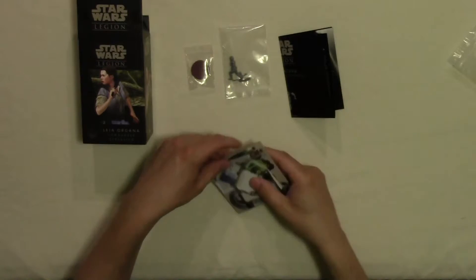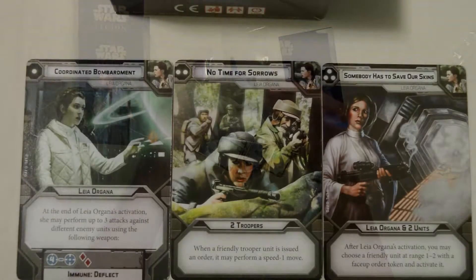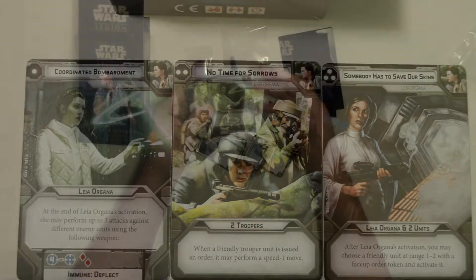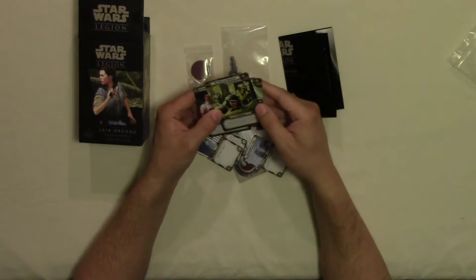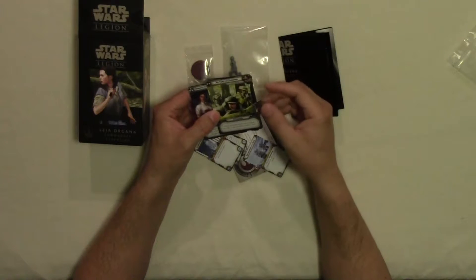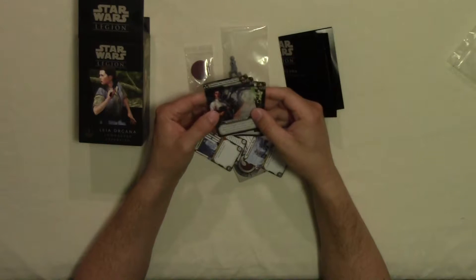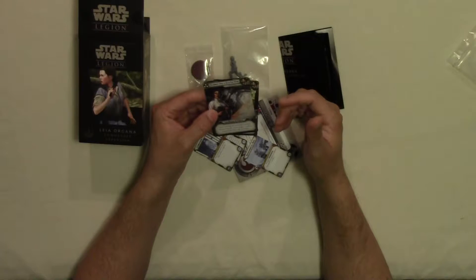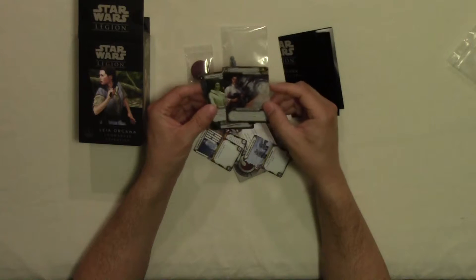Just like with Veers, you have new Command Cards. Coordinated Bombardment: at the end of Leia Organa's activation, she may perform three attacks against different enemy units using the following weapons. No Time for Sorrows: when a friendly Trooper unit is issued an order, it may perform a speed minus one move. And Somebody Has to Save Our Skins: after Leia Organa's activation, you may choose a friendly unit at range one to two with a face-up order token and activate it.